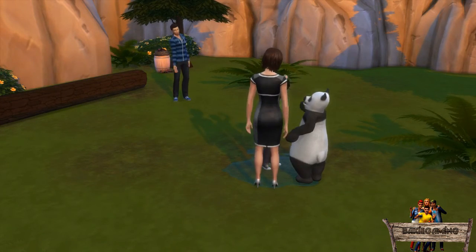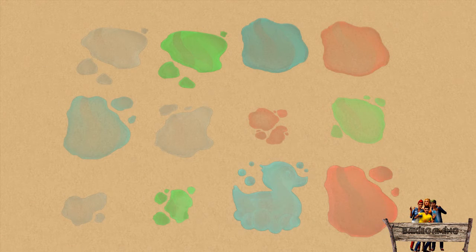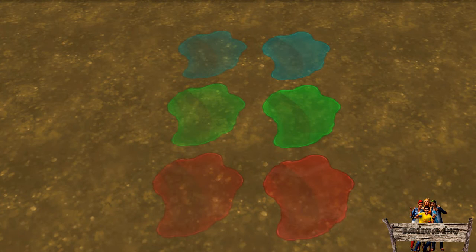The second thing I did is unlocking and recoloring the small, medium, and large puddles so people can place them when and wherever they want. Besides the original transparent puddles you can also choose one of these colors. There are two kinds of transparency for each additional color — so two kinds of blue, two kinds of green, and two kinds of red.